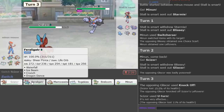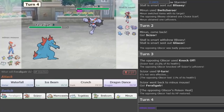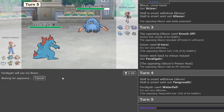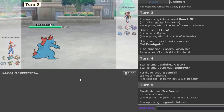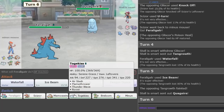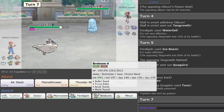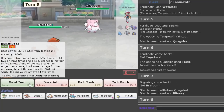Easy U-turn here into Feraligatr. I'm going to Ice Beam here. Gone. Tangrowth eliminated. Quagsire's in. I want to go Togekiss here and then double into Breloom. Nice, perfect, beautiful.